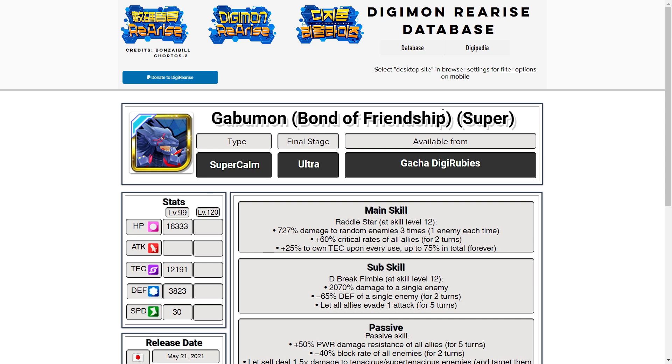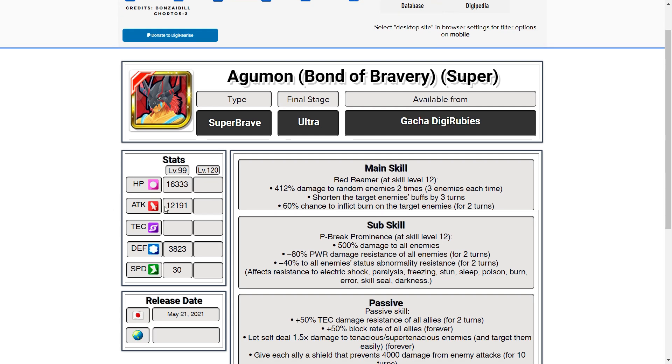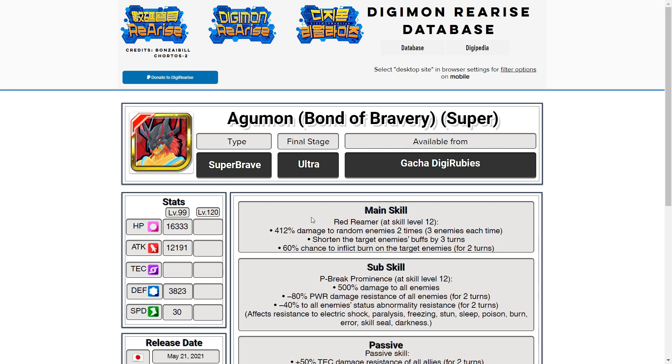Let's start with Agumon. We'll go through his stats and skills quickly, then I'll give my personal opinions on the tier list for both of these guys at the end of the video. His stats are fairly good — his attack is quite high, very high HP for a brave Digimon, good speed, and solid defense. Can't complain too much about their stats.